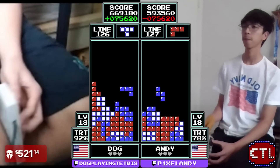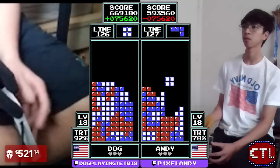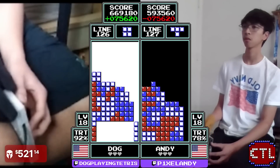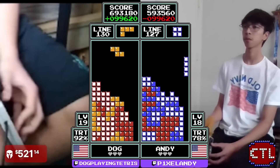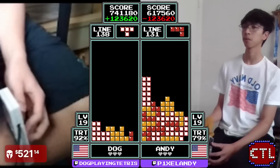Should take the triple and then take a Tetris. Playing a little high up here, just waiting for the bar, gets the bar Tetris into transition at 693. Another one immediately after — 717 — so a 100,000 point lead here for Dog.